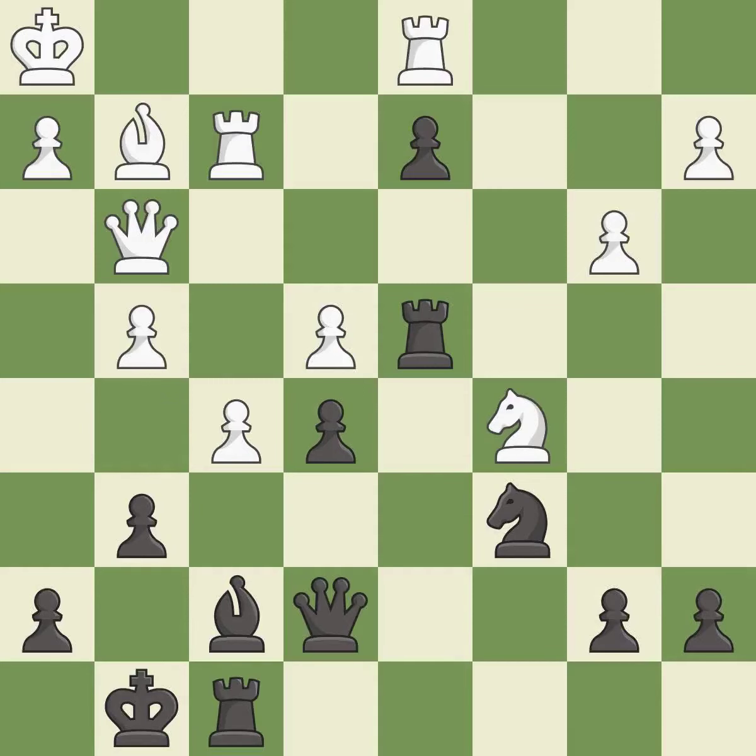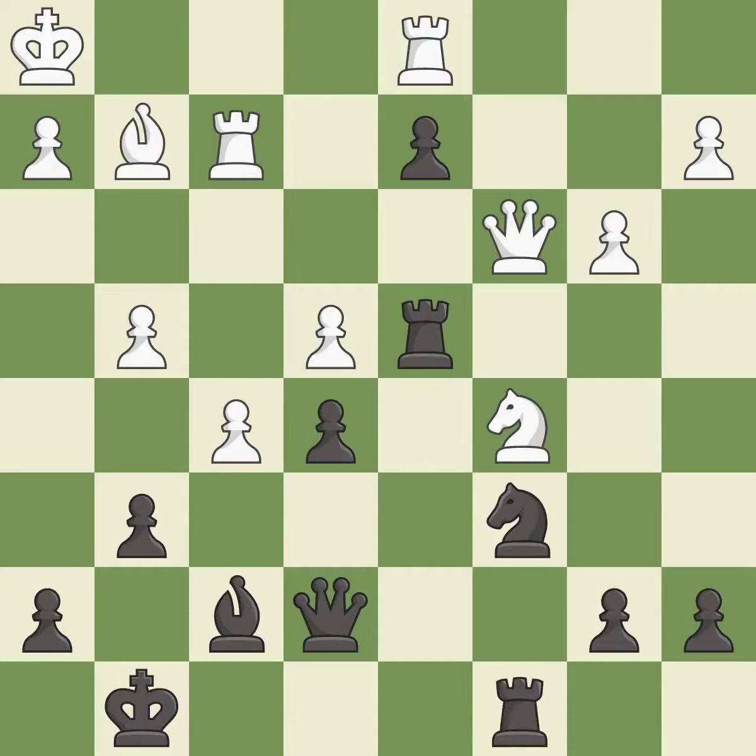This ignores an opportunity to kick a knight — it is a miss. This threatens to create a passed pawn — it is a miss. This is the only move that works. This threatens to reveal an attack on a knight. This prevents the opponent from being able to create a passed pawn — it is a great move. This stops the opponent from being able to reveal an attack on a knight — it is best.